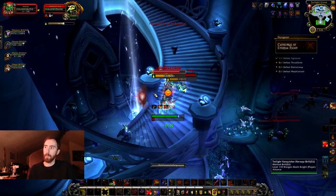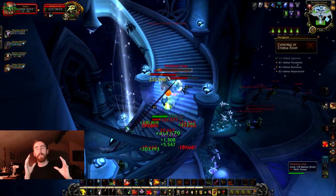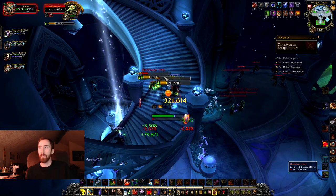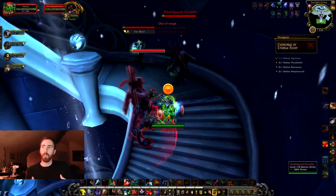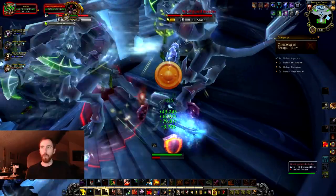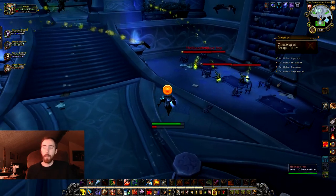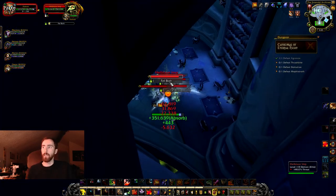I wanted to show you guys this clip because I thought it was really cool standing on the stairway. You're basically making your way up the temple, and you're going to be fighting Mephiseroth — one of the Nathrezim dreadlords. You fight him in an introduction scene where you establish the foothold on the Broken Shore. The last boss there is Mephiseroth, and you basically just fight him to half health and he disappears, so you're finishing it when you fight him in here.